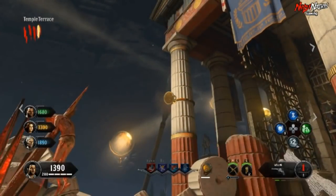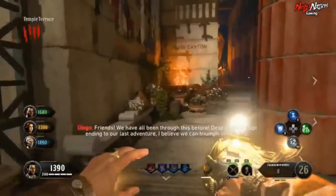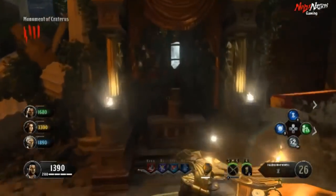Then head down to the temple terrace and repeat the same process for a third time. Line up the reflector, shoot the crystal, and return the light back to the shrine.